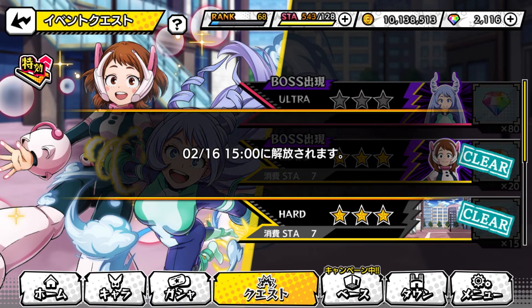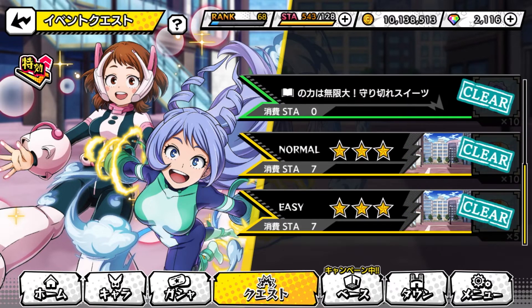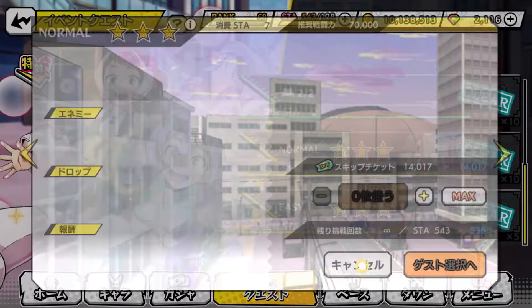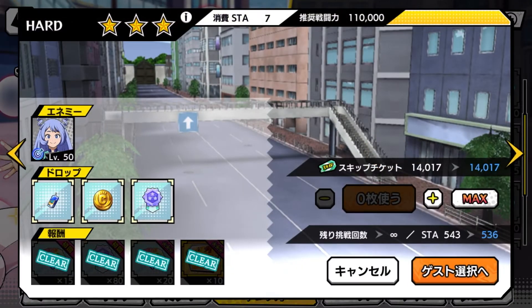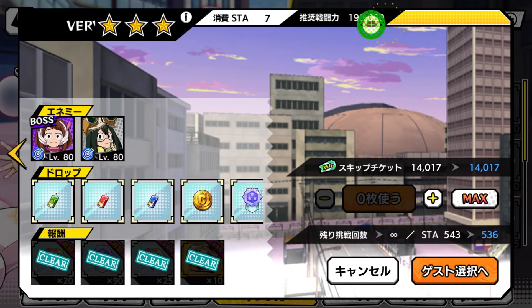The ultra difficulty is not available yet — we have to wait until the 16th of February, or the 15th for global players. For global players, I recommend grinding the normal one just to have it out of the way. If you're stronger and have been grinding consistently, you can do very hard — but I doubt anybody on global can hit 190,000 power yet unless you've been spending money, because this very hard mode requires 190,000 power. There's no way a new global player can do this.